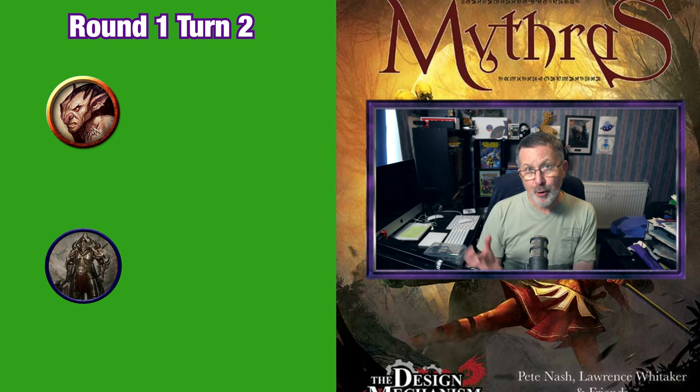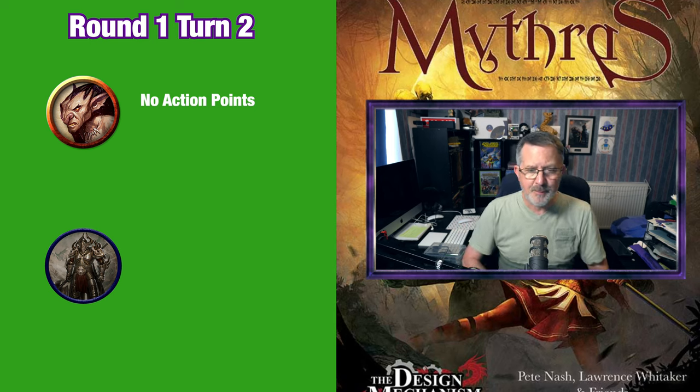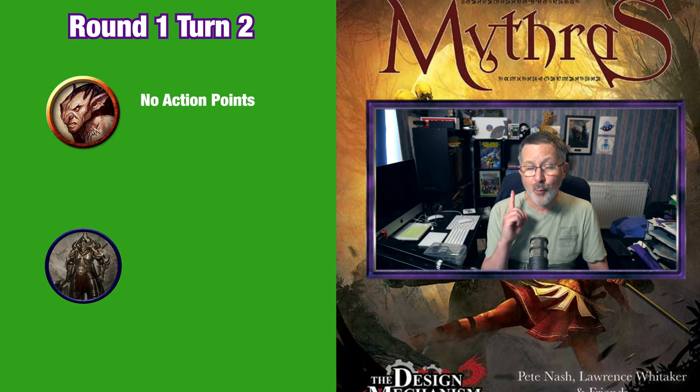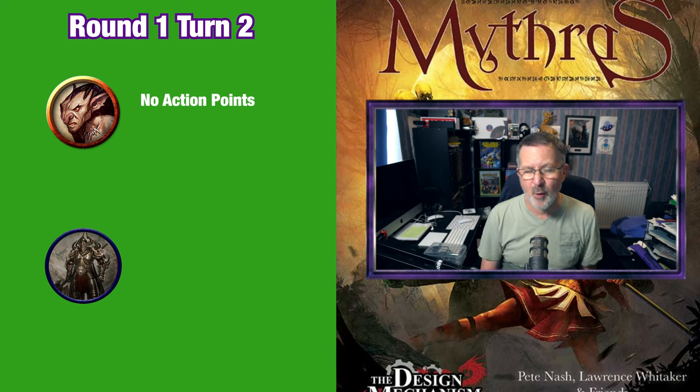Now the goblin would be going first but he has no action points left — he only has two and he used the first one to attack and the second one to parry. And so we move straight on to Ulrich. Ulrich still has one action point left — he used one to parry and one to attack, so with three action points he has one left over.